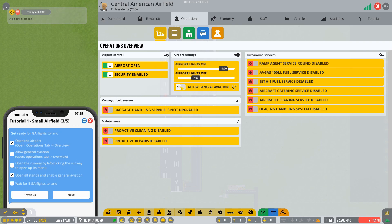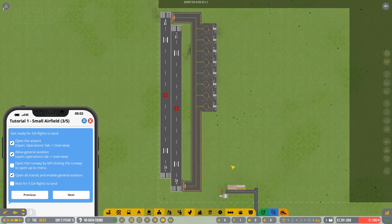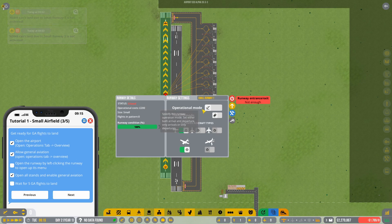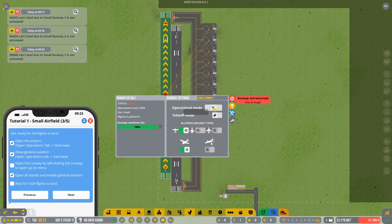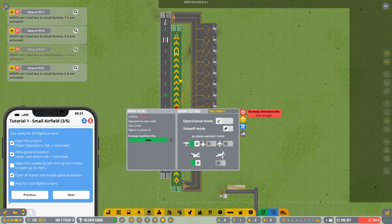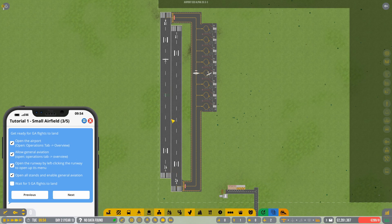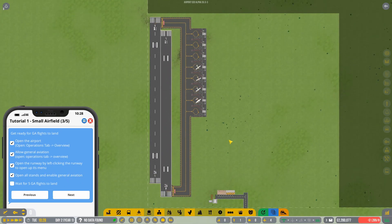Hit Tab, click on the Airport Control Panel under Operations, and there's an airport closed option — click that to switch to airport open. Click this to general aviation, then hit Tab to go back to the main screen. Now open the runway by left-clicking on it and selecting open. For this dual-runway setup, click the landing runway, set operational mode to Arrival Only, then open runway. On the second runway, set it to Departure Only and open runway. This way you've specified which runway handles landing and which handles takeoff.